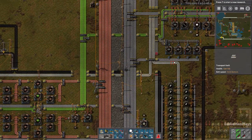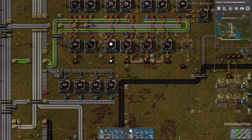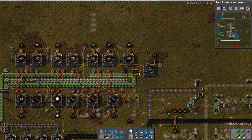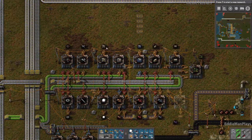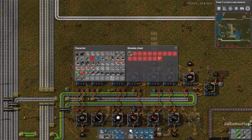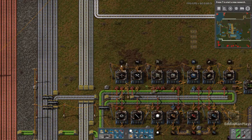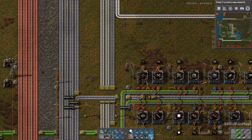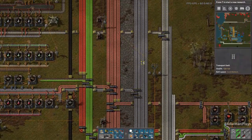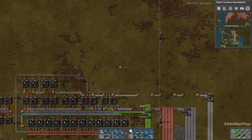Like always, I should have done this off camera before I started recording, but let's go ahead and restock on a couple of items. I'm not using these filter inserters like I should be. We'll go with assembly machines. We're not good with radars — let's throw a few in there. We are good with turrets, plenty of turrets. I'm probably going to be using a lot of electric mining drills, so let's grab another half stack of that, and the same thing with power poles.